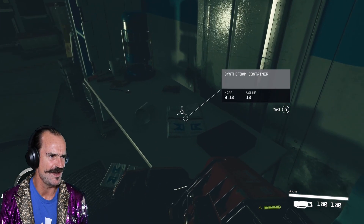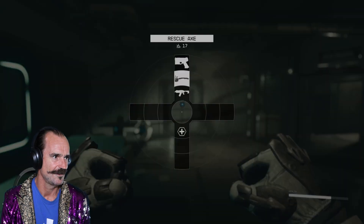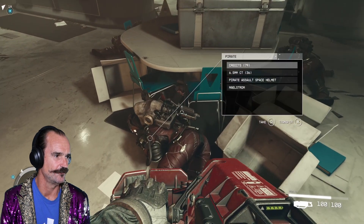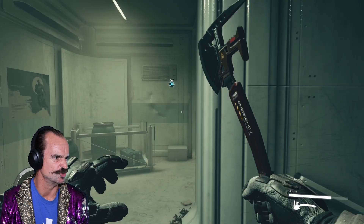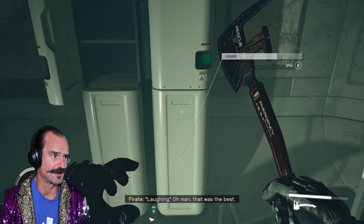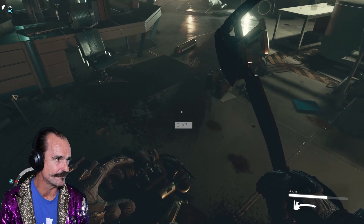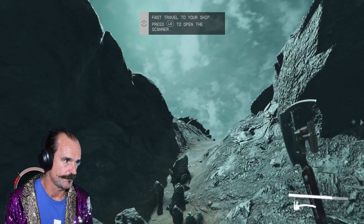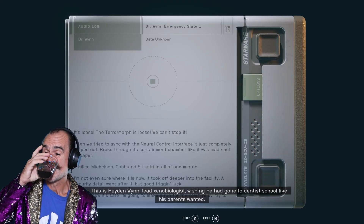The Bounty Hunters are here! Let's go, Axe - that was pretty easy. Alien Isolation all over again! Is this a cupboard we can hide in? No, they're not paying you anything now, love, because you're DEAD! We're gonna get onto that ship and we are gonna kill them! Wishing he had gone to dentist school like his parents wanted.